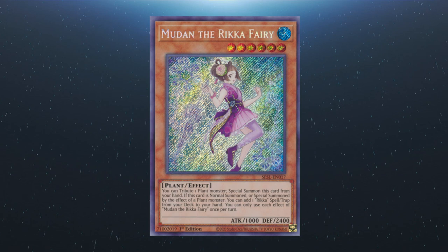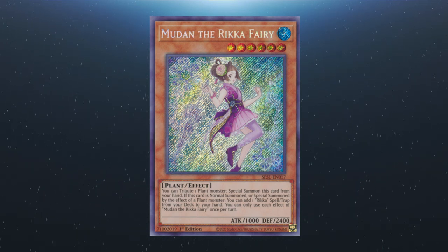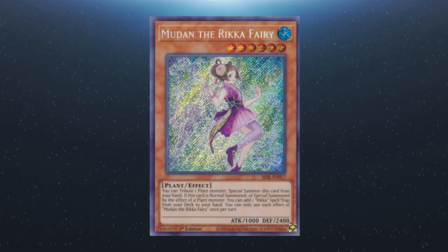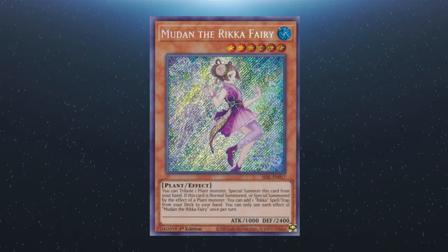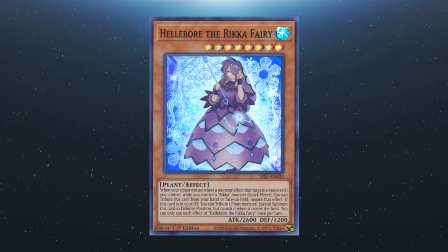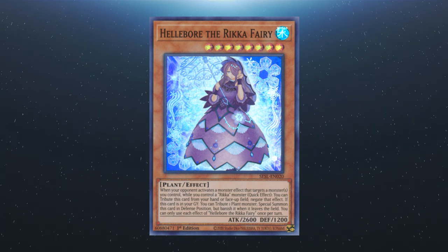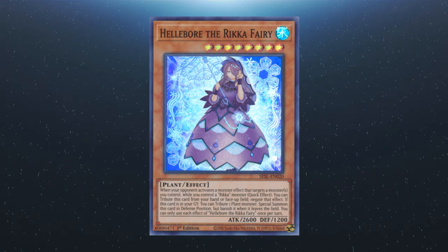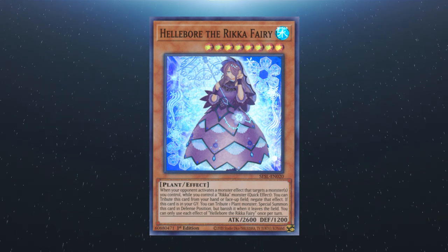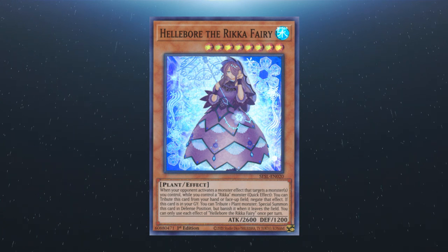We have Mudan the Rikka Fairy. Tribute a plant monster and special summon this card from your hand. If this is special summoned by the effect of a plant monster, you can add a Rikka spell or trap from the deck to the hand. Each effect is a hard once per turn. Hellebore the Rikka Fairy: when your opponent activates a monster effect that targets a monster or monsters you control whilst you control a Rikka monster — quick effect — you can tribute this card from your hand or on the field and negate the effect. If this card is in your graveyard, you can tribute a plant monster and special summon this card in defence but banish it when it leaves the field. Each effect is a hard once per turn.